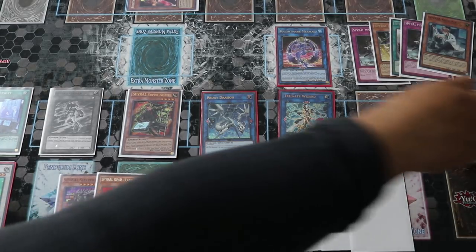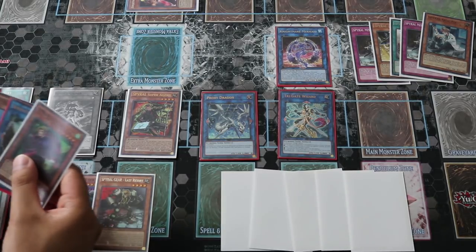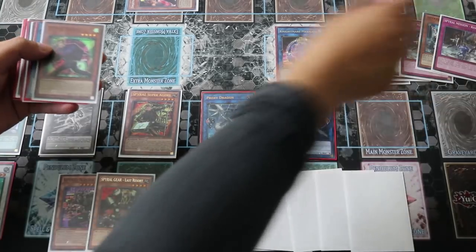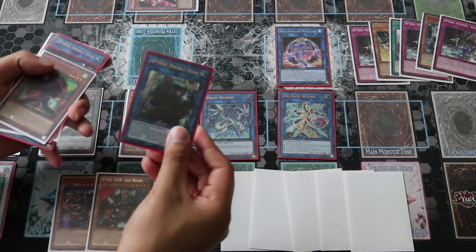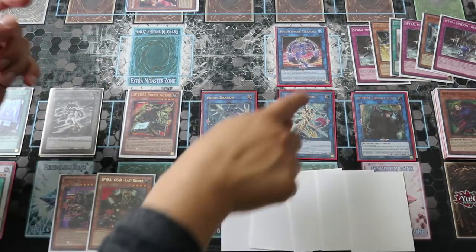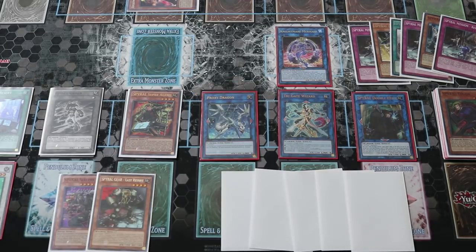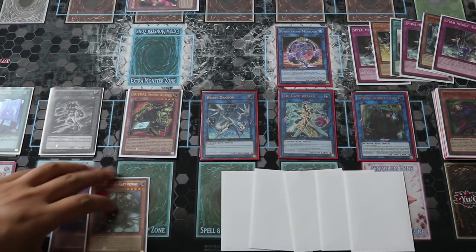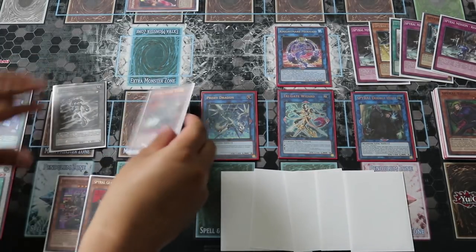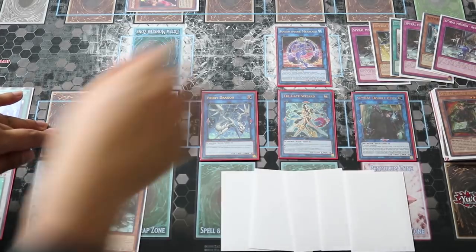At this point, look at your grave and activate your Rescue in the grave — banish itself to special summon Double Helix to this zone. Right now your Trigate Wizard is linked on all three sides, so Trigate Wizard has the negation effect — it is now live. Then link Super Agent and Attack Gainer off for a level 5 Synchro into Naturia Beast.